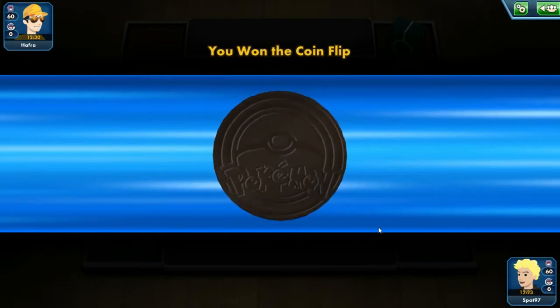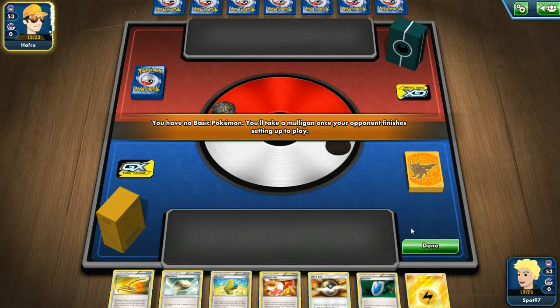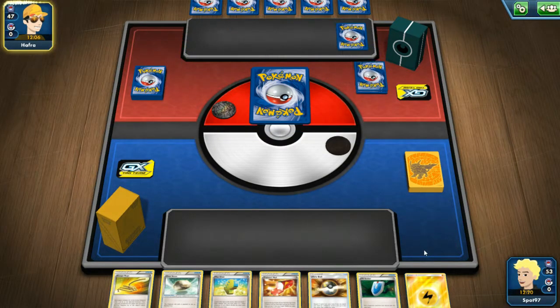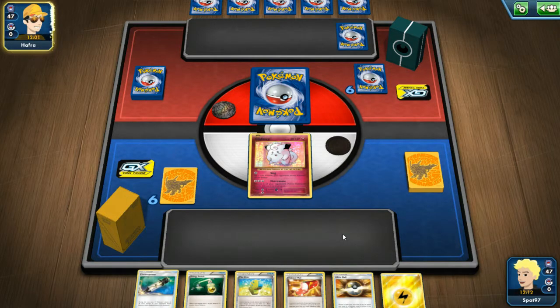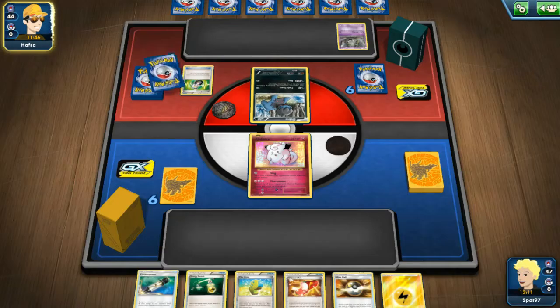Calling the coin flip again - we get to go second. Pikarom going first and Pikarom going second are very different decks in expanded; you want to be able to get the turn one Full Blitz or the turn one Paralyzing Bolt. It looks like a dark deck just based on the box. If it is the Dark Box with Weavile and Dark Right GX, that is I believe slightly favored over Pikarom - they usually play their own Marshadow, and with Dead End GX they are able to take three prizes on a Pikarom on turn one or two. But it's not our Turbo Dark deck - it must just be a Dark Box without Weavile.